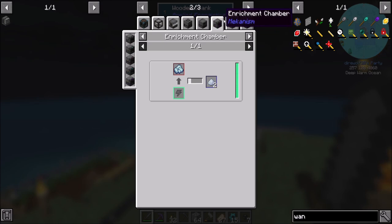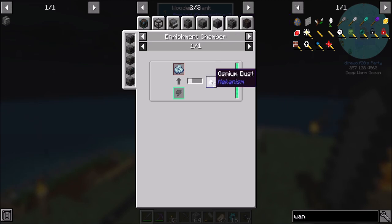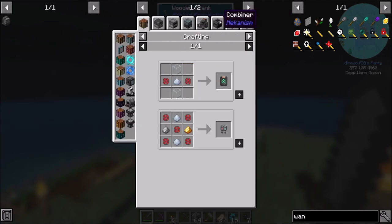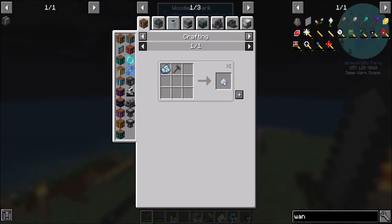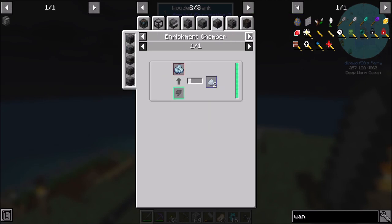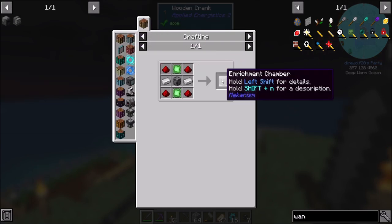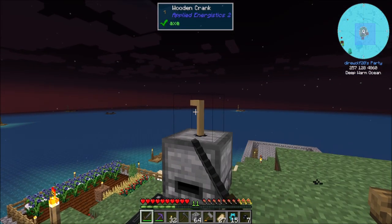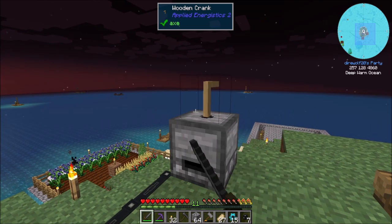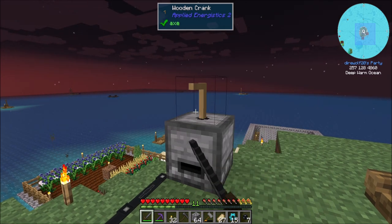3x with a Purification Chamber — if we wanted to get oxygen going we could 3x it pretty easily. But Enrichment Chamber into doubling, and then you can smelt in the Energized Smelter. I'm going to to-do list both of those: Enrichment Chamber first, then Energized Smelter. These are the two things we're going to want to get in that order. Let me come back once I have a few resources melted and ready to make these machines.